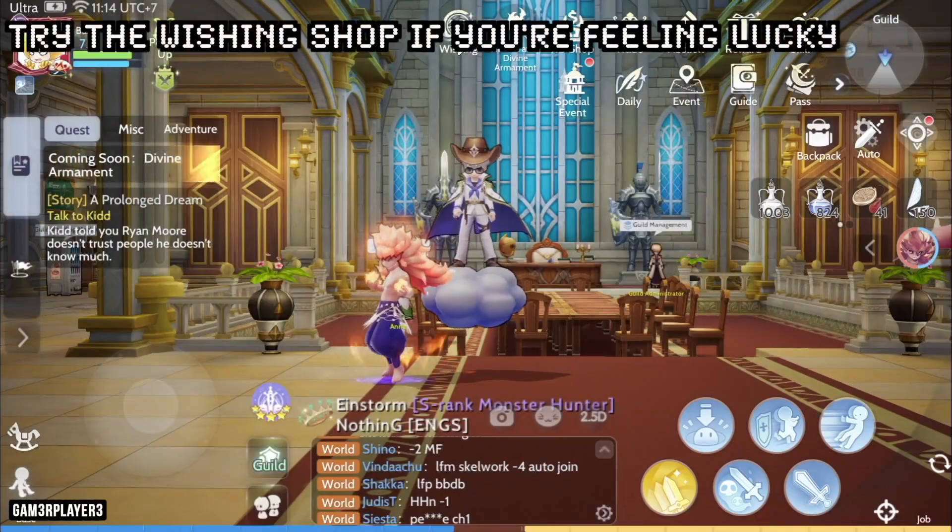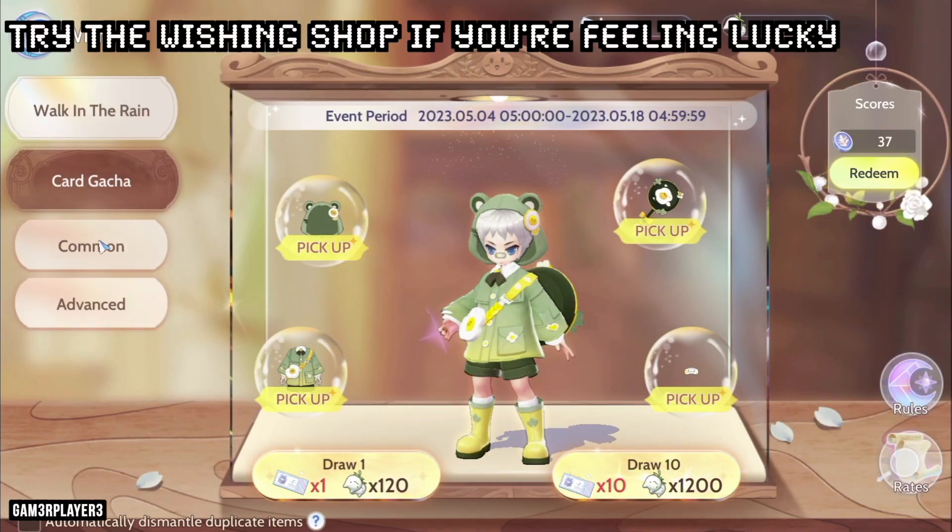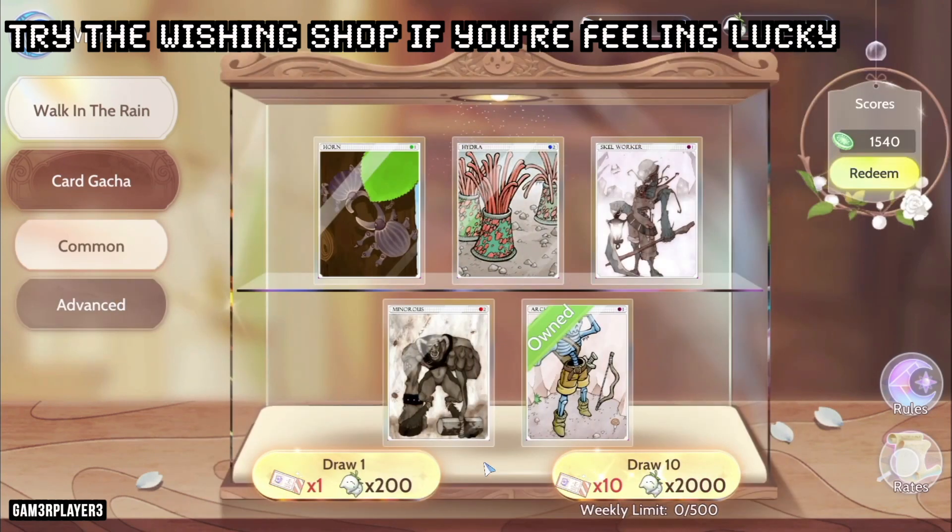If you like to gamble and feel blessed by the RNG gods, you can try the wishing function to get cards. You will need diamonds or card coupons for common cards, and neon berries or ultra rare card coupons for advanced cards.